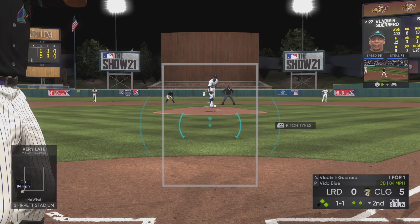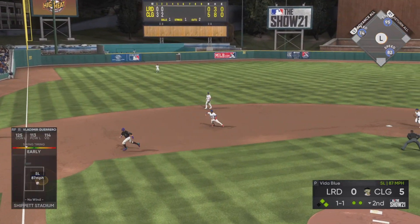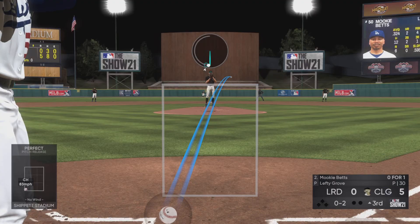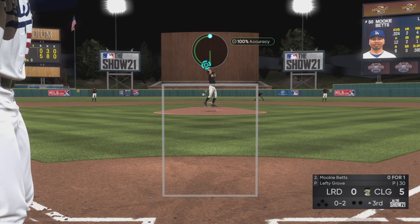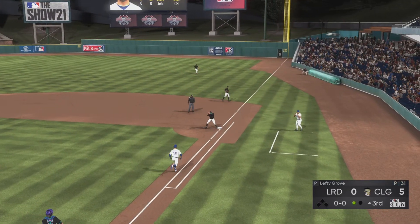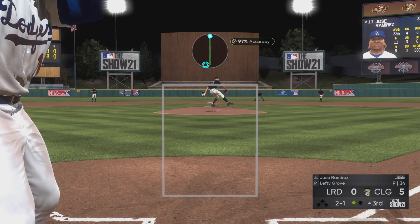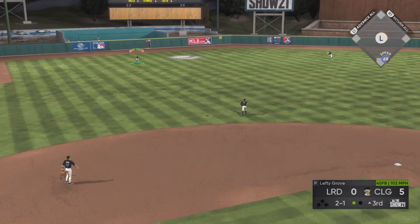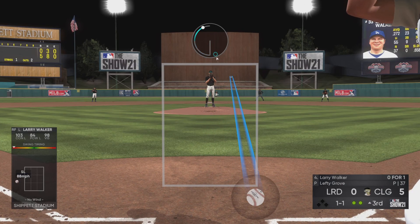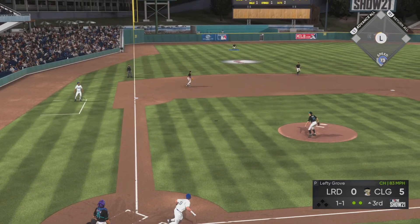Francisco Lindor has three of the five RBIs in this one. Pablo Sanchez batting from the right side — already had a home run — now hits a perfect single. Vladimir Guerrero has the chance to break the game open; it's already 5-0 but unfortunately grounds out to the third baseman. I was looking for a changeup, swung way too early, it was a slider on the outer half. In the top of the third we need a 1-2-3 inning to keep the momentum.